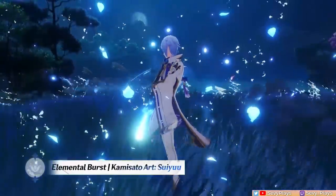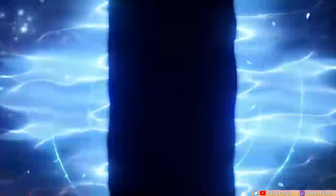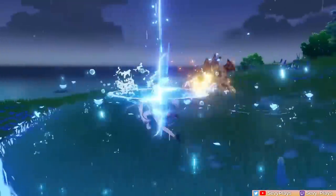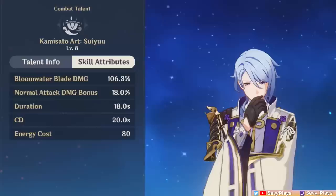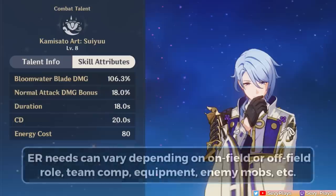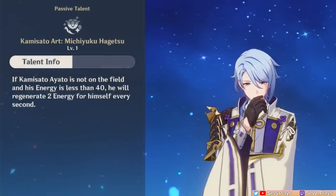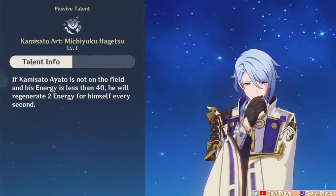Thanks to his burst, which periodically deals Hydro damage in an area for a long 18-second duration, he also has a source of off-field Hydro application and damage. Aside from that, it also buffs normal attacks, so you want that ability available as much as possible. It does have an 80 burst cost, which means having to build ample ER, usually around 140–160%, but at least there's his A4 passive that regenerates flat energy when he's off-field, which can help you manage his ER needs.